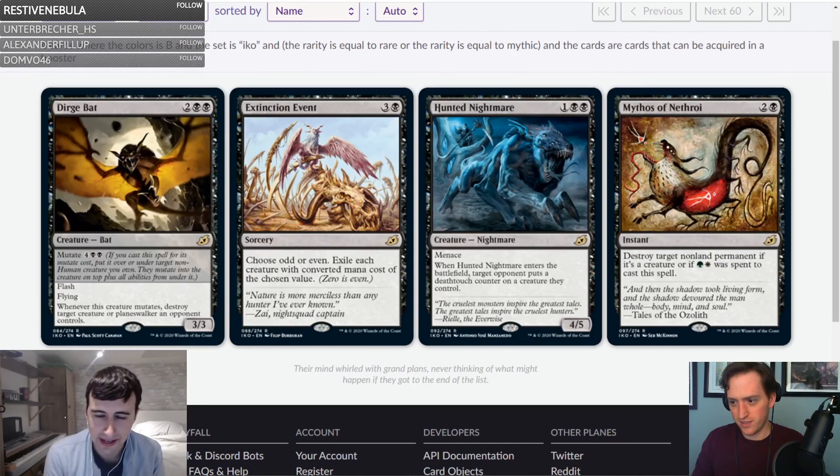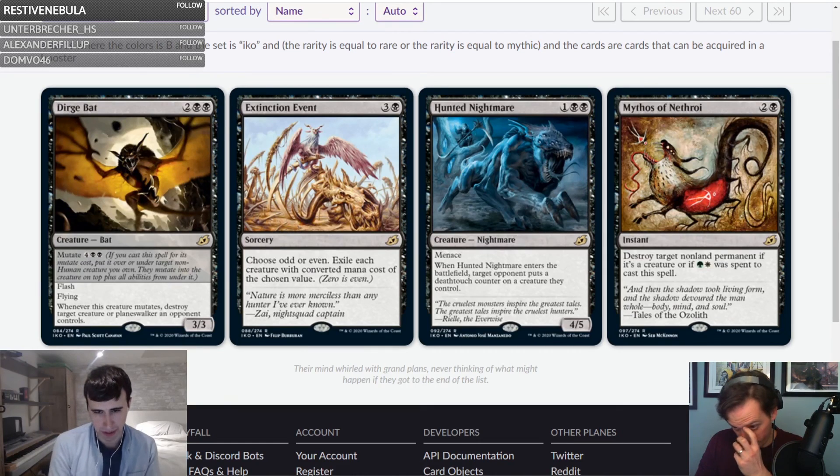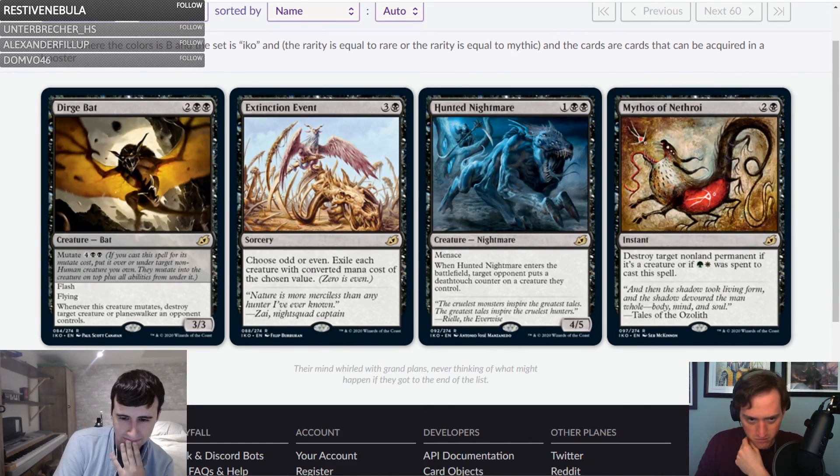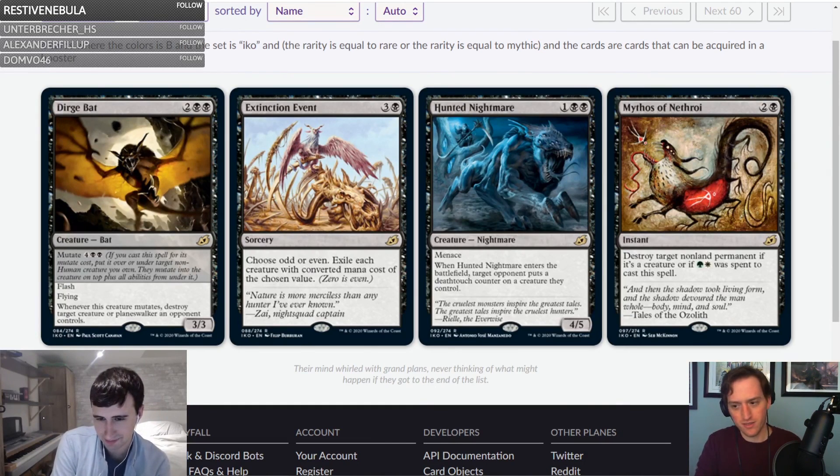Last black card — Mythos of Nethroi: two and a black instant. Destroy target non-land permanent. If it's a creature, or if green and white was spent to cast this spell — so basically just black it's destroy target creature, and in three colors it's destroy any non-land permanent. It's Murder with upside, easier to cast. B-plus. That's black.